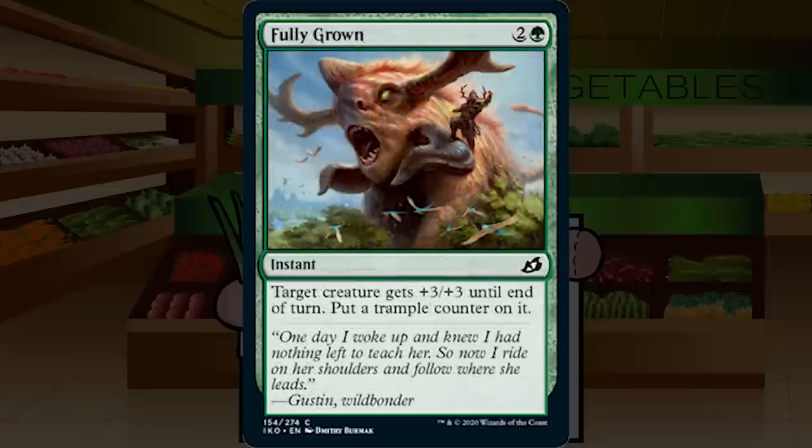Fully Grown is 2G instant at common. Target creature gets +3/+3 until end of turn, and you put a trample counter on it — so the trample sticks around. This is giant growth for three times the cost, but it has and keeps trample, which is scary. A non-zero number of games will just end when this is cast at instant speed. You still don't want to load up on combat tricks, but instant-speed trample out of nowhere is very scary. C, but a solid one.